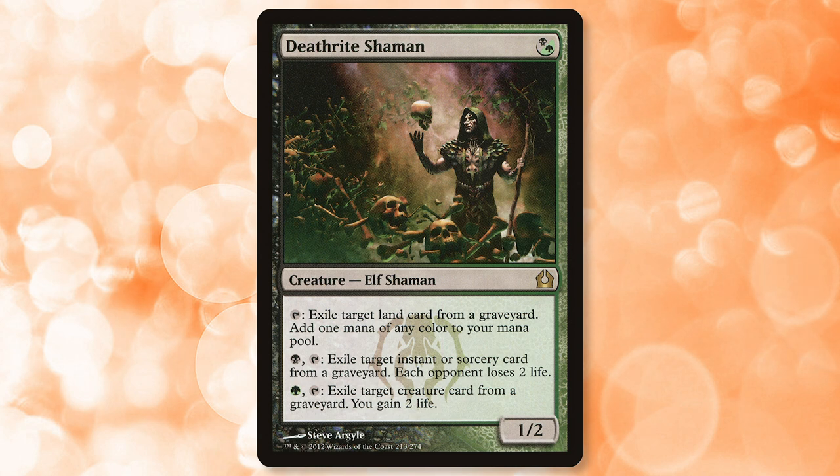I understand a mill deck sounds like a bit of a stretch, but ramping into draw spells and tons of mill for the opponent sounds like a good time. A more likely scenario is that this lands in a delver deck. Dig Through Time is going to see play, and with cards like Gurmag Angler and Tasigur legal in the format, I don't think it's a stretch to assume we will see some turbo delve decks getting powerful cards out early. Deathrite Shaman would be a strong turn one play in a deck like that.